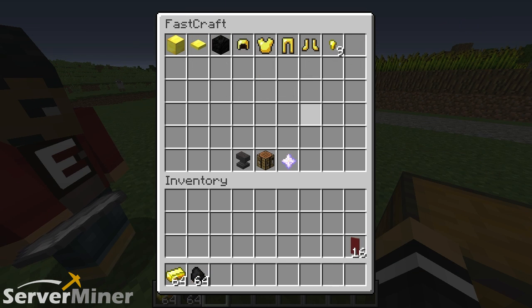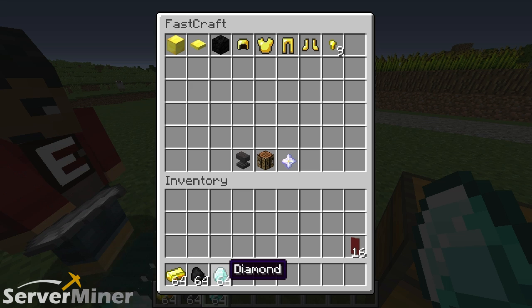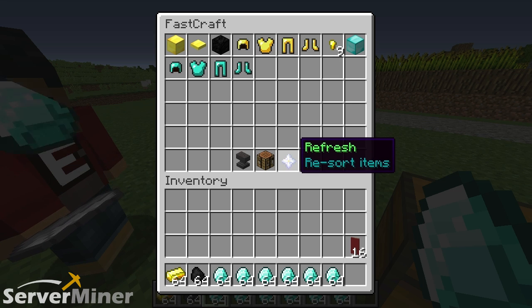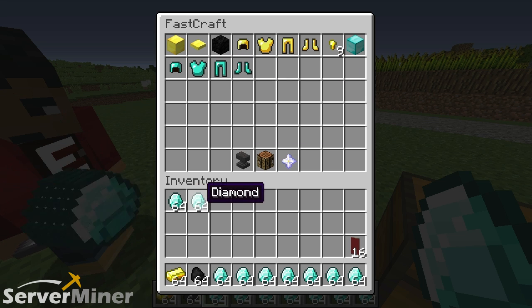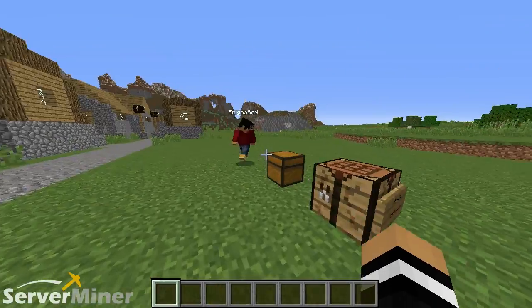And lastly, in the crafting bench there is the refresh button. Obviously you can see I have some items here, and while Enigma Red tosses things to me, I won't actually see anything update here unless I hit the refresh button. Boom — now you can see all the new items added with what Enigma Red is tossing me, and it seems to be a stack of a million diamonds. I don't need these. Leave me alone.